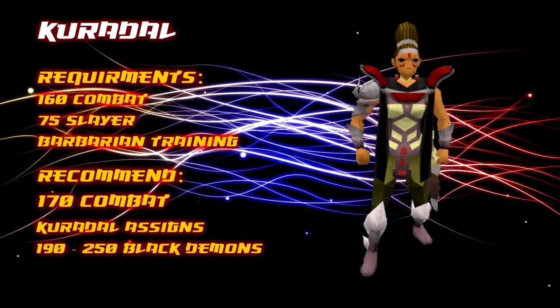The final Slayer Master and the highest level one to assign them is Kuradal. The requirements to use her are 160 combat, 75 Slayer, and you must have completed the Barbarian Training in order to reach her. I recommend having 170 combat for Kuradal, mainly because as the highest Slayer Master she will assign a very large amount of Slayer monsters to kill. Kuradal assigns between 190 to up to 250 Black Demons.